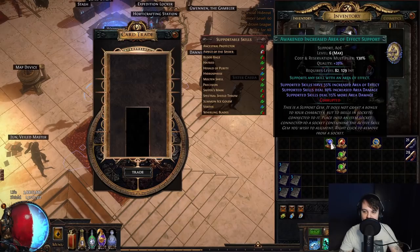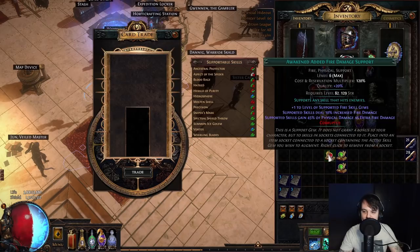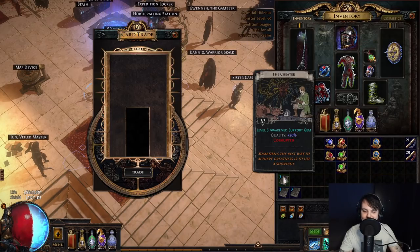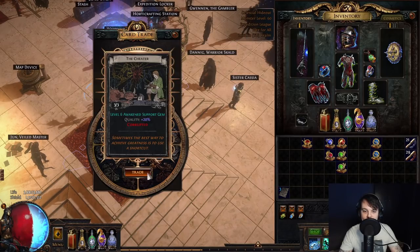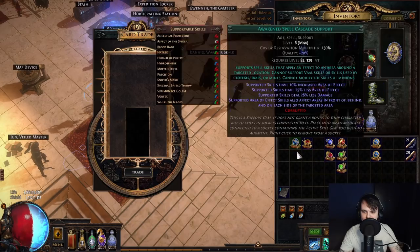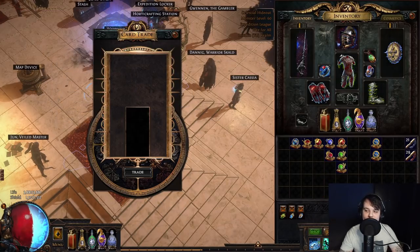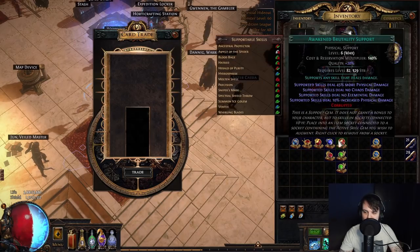Increased AoE — that one's a dud. Added Fire, which is also the lowest value one. This is more along the lines of what I expected to get. Another Hex Touch — okay, you're mugging me off now, game. Awakened Melee Splash, which is also one of the worst ones. Awakened Spell Cascade — I'm not too sure to be honest. And the final one — cheeky GMP? Awakened Burning Damage. So quite a decent variety there.